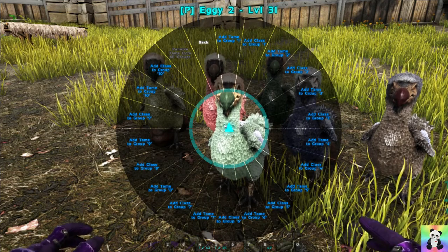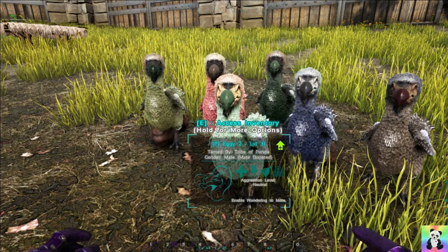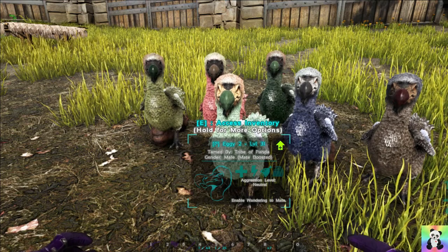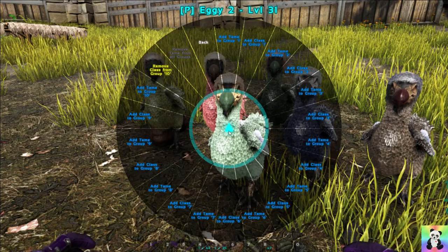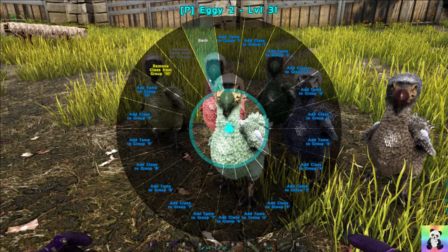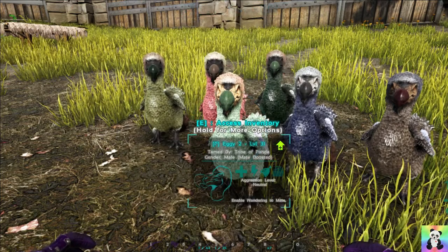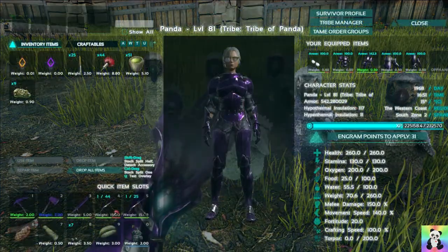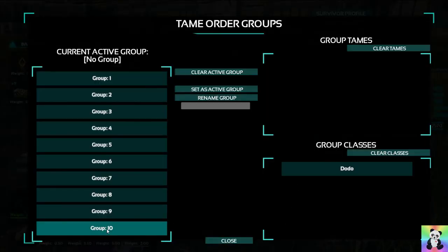For the purpose of this video I'm going to add them to number 10, so just go ahead and left-click that. It didn't appear to do anything, so to double-check, go back to Modify Ordering Groups and you'll see it's now yellow, which indicates we were successful in adding the dodos to the group. If you go into your inventory you'll see a new tab: Tame Order Groups. Click that, highlight group 10, and you can see the group class covers dodos. I'm going to rename this group 'Dodo'.